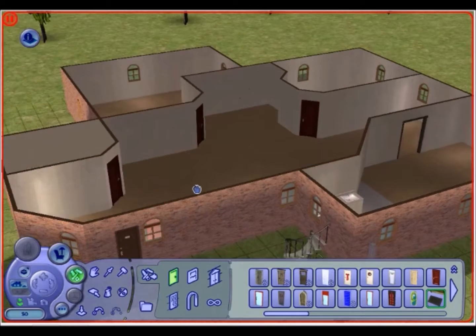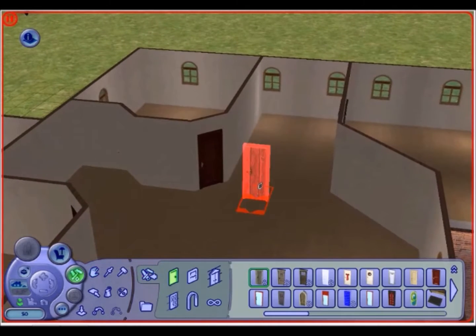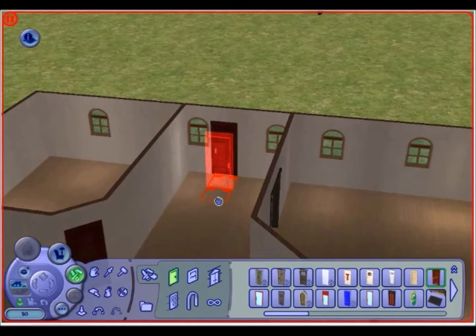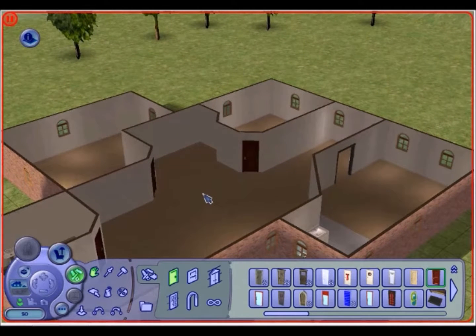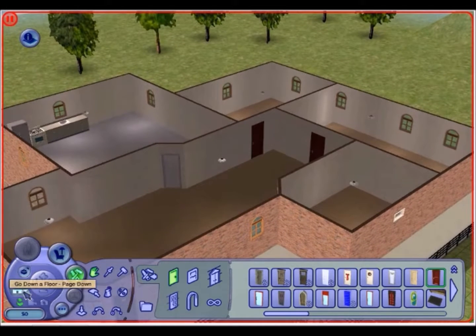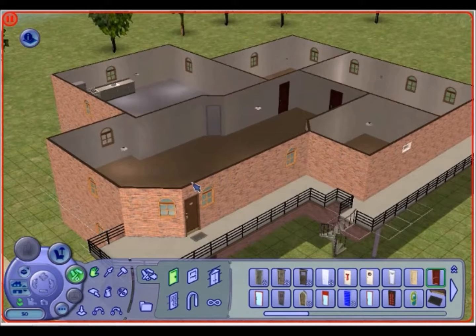Make sure you don't have any normal doors that lead to the outside of your buildings. If you do, the game will see that as an architectural problem and will not be able to convert your residential lot into an apartment complex. The only doors that can lead in and out of your apartment building are the Unique Separator doors.